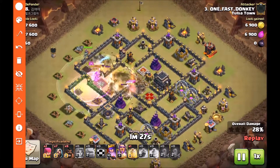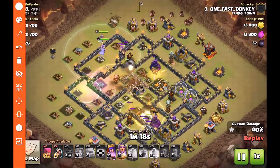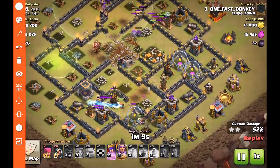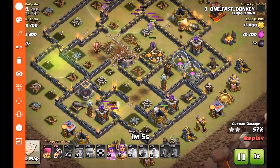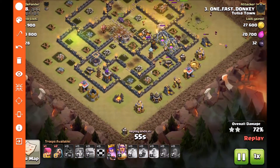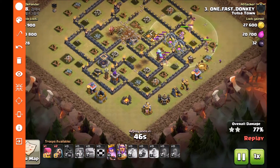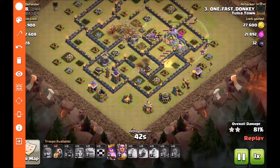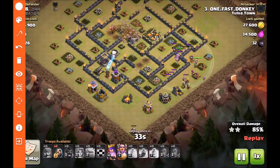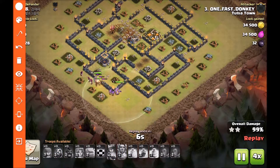He waits for the golems to come out and start getting targeted. The CC comes out on the golems — not going to do much. Valkyries go in and he drops his first heal because they're engaging a lot of point defenses. The Archer Queen starts taking a walk up top, so he drops his hogs on the top side just for cleanup. Valkyries are going berserk on the bottom of the base and the hogs wrap around on top — a two-pronged attack. The Grand Warden's ability gives the Archer Queen a boost to clean up the base. Those level five valkyries are beast mode versus Town Hall nine, and the new level six hogs are super fun and powerful. Nice attack from One Fast Donkey!